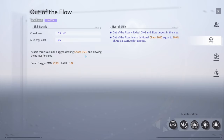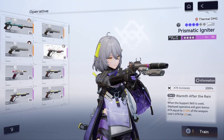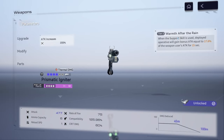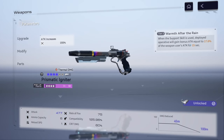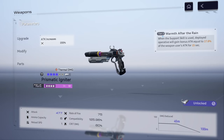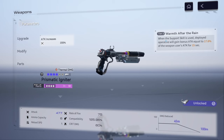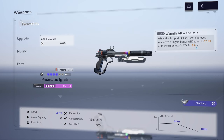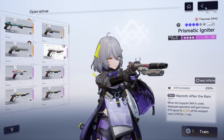If you use Acacia as a support character, the best weapon in slot is Warmth After Rain — the Prismatic Igniter weapon. When the support skill is used, the deployed operative gains bonus attack equal to a percentage of the weapon user's attack for 15 seconds. So the more this weapon is leveled up and the more attack Acacia has, the more damage your main damage dealer will do for those 15 seconds — that's why attack on the logistics makes a big difference.